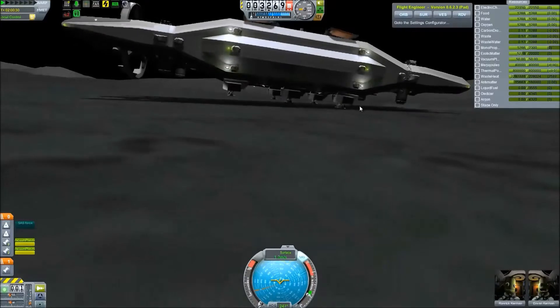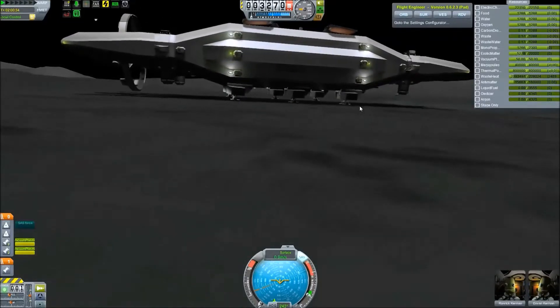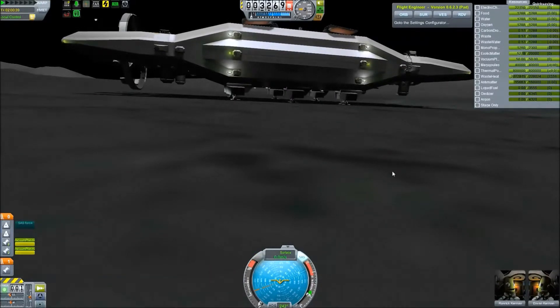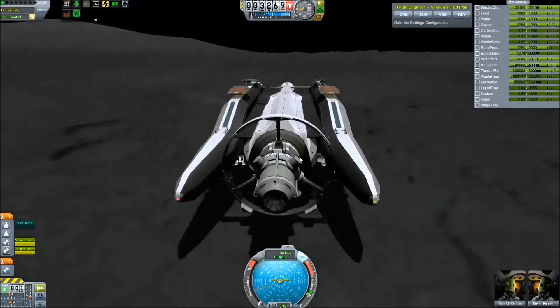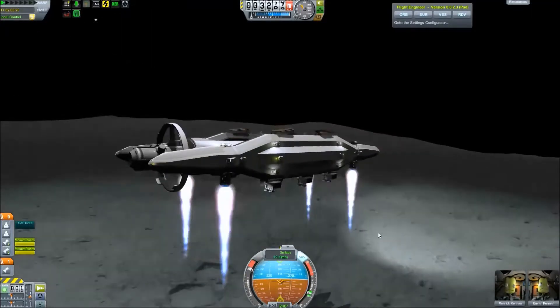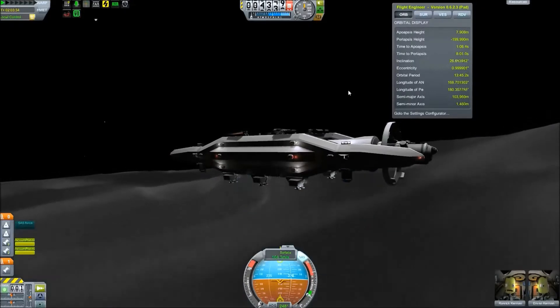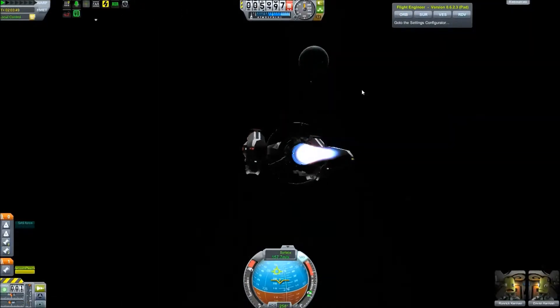Here you can see me using RCS to slow down my horizontal velocity. The warp drive accidentally stayed on for a moment, and then the ship is kind of dancing with its legs back and forth until we come to a complete stop. The test was successful and now it's just time to get back to Kerbin.